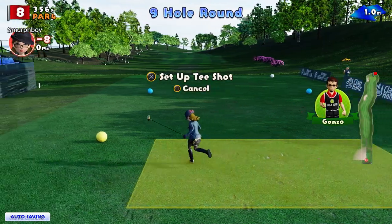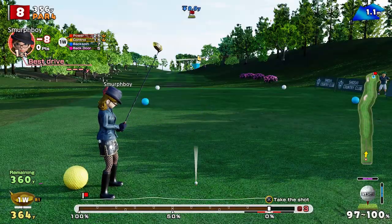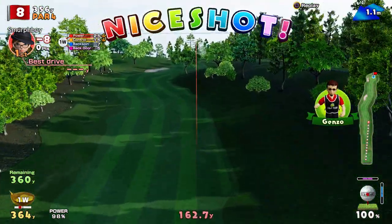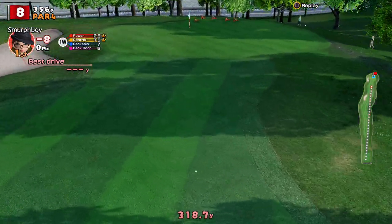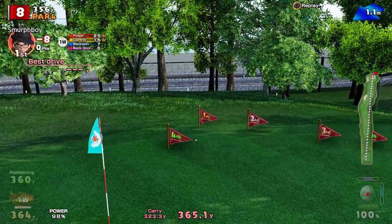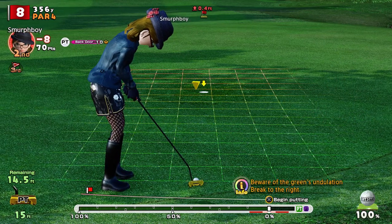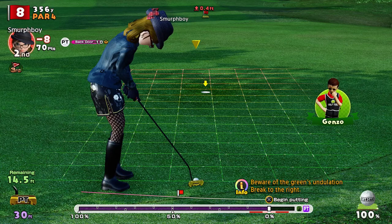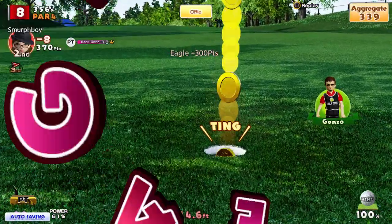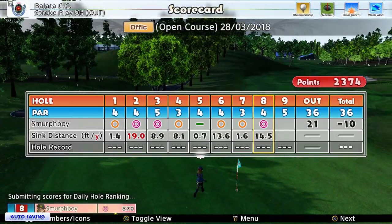Par four — again, this is drivable as I remember. The trick is holding it up. We've got the driver out, didn't get the backspin I wanted so this may go out the back. That might be all right — just run a little bit past but not too far, not quite to the fringe. Eagle putt, a little bit uphill, we need a bit more power. In she drops! So that gets us to ten under, one hole to go.